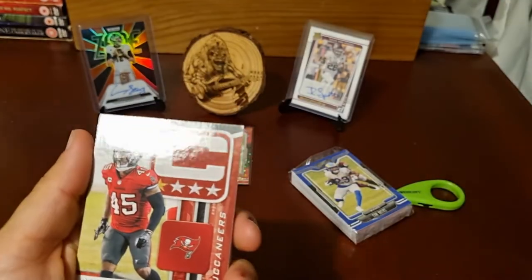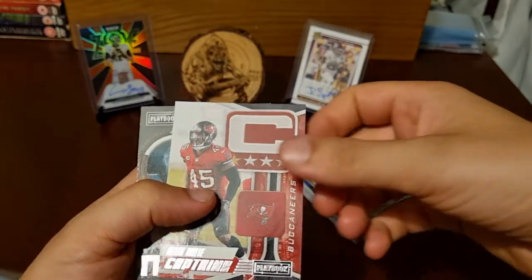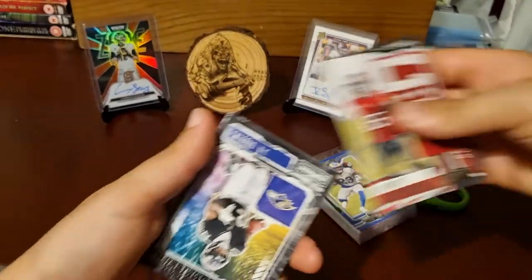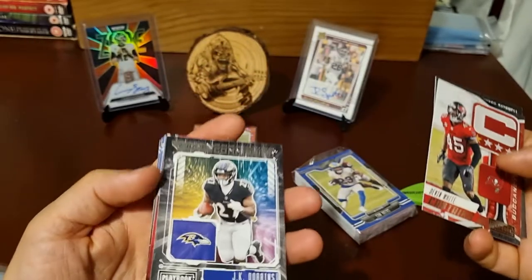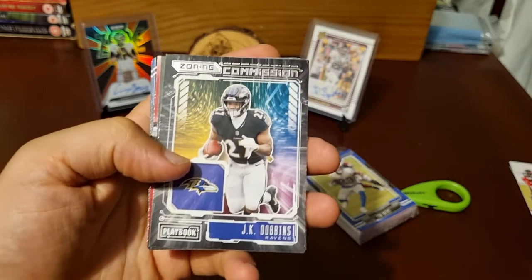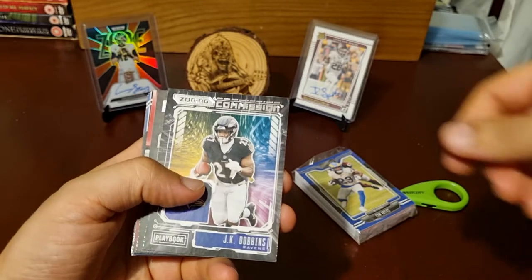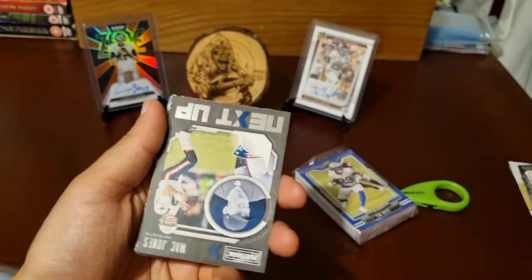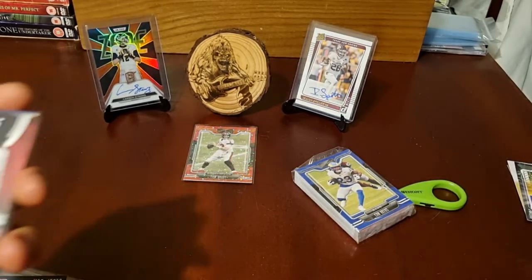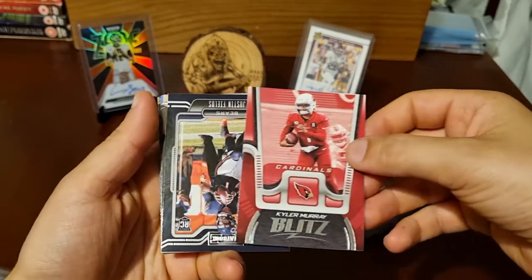Devon White on the Captains insert. Kenny Gainwell — Next Up. JK Dobbins — Zoning Commission. I like those inserts; last year they were a bit dull but Zoning Commission looks good, it keeps that playoff feel. And a Mac Jones — Next Up. We'll sleeve that one up as well. Kyler Murray Blitz — probably the dullest one they've got.